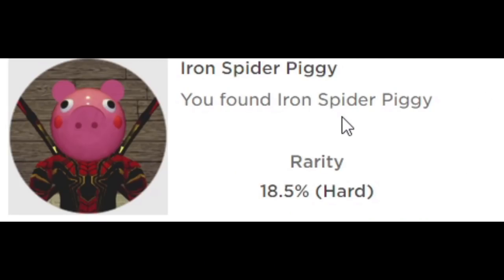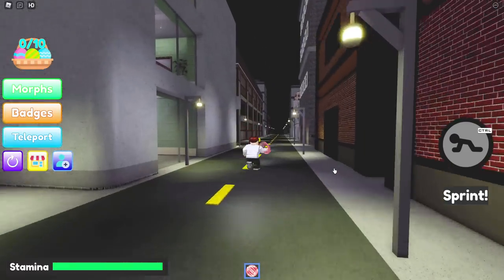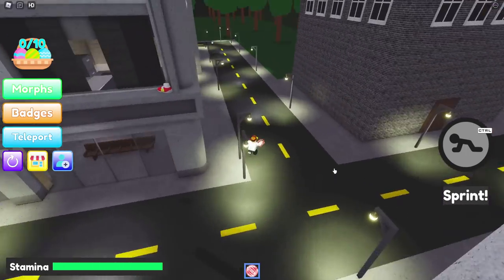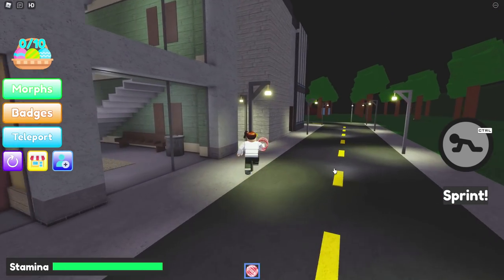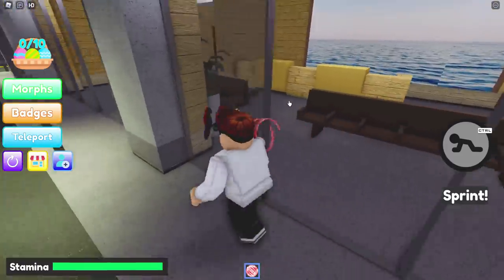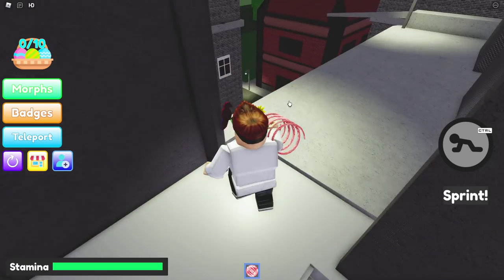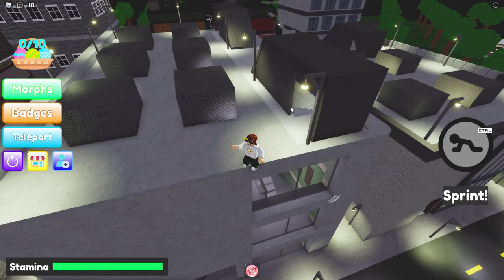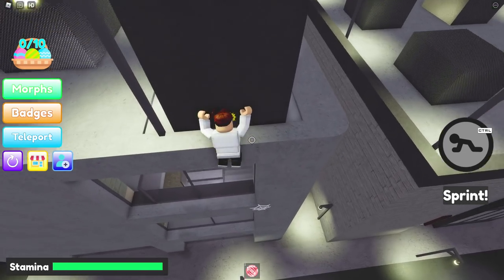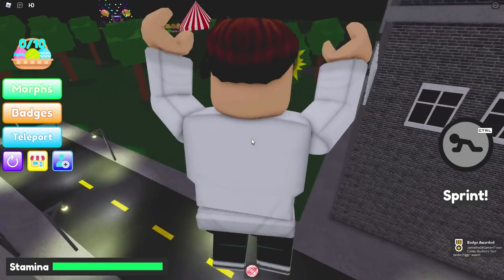Moving on to Iron Spider Piggy. Go ahead and teleport back to Ellie Enterprises — actually I think I wanted to go to the city. Head on down here, where was that spider web? We'll do it the long way — actually this is the fun way, you get to jump off the building. There we go. Iron Spider Piggy. Amazing, absolutely incredible.